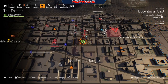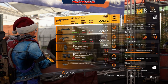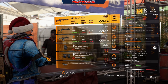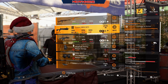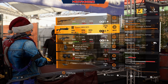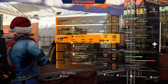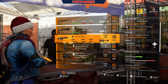Next we'll check the Theater. We've got a Baker's Dozen with 9 rifle damage, 14 crit hit damage, 4 damage to armor, and Perfect Lucky Shot. A Custom M870 MCS with 8 shotgun damage, 12 damage to armor, 8 headshot damage, and Fast Hands. A SIG 716 CQB with 10 rifle damage, 12 crit hit damage, 18 optimal range, and Reformation.